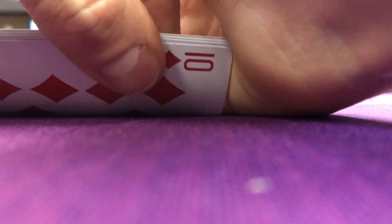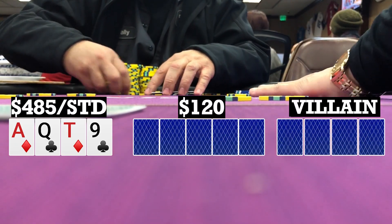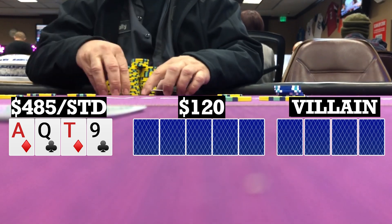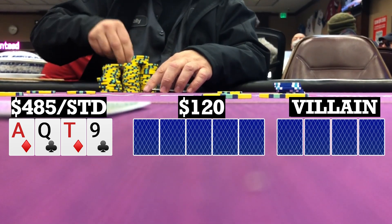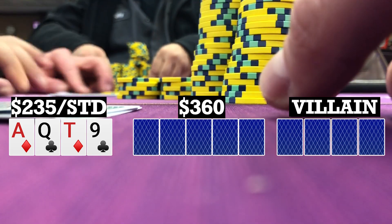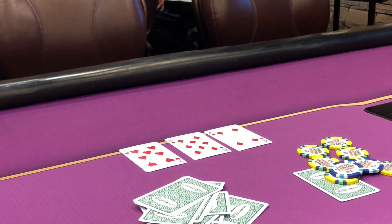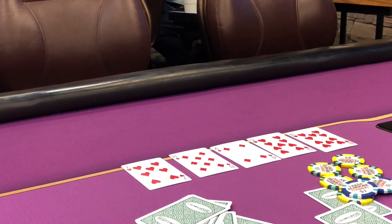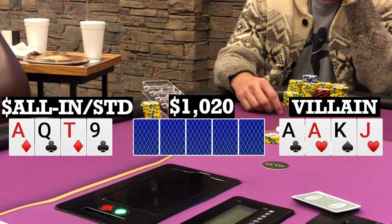Next orbit, I'm the straddler again and look down at ace-queen-10-9 double suited. There are three limpers to the button who makes it 70. My earlier self would have just called here, but being in the straddle, and this player on the button gets pretty aggressive — we're only up to seven-handed and I've seen him make this raise with a wide variety of hands — so I three-bet to 250. He quickly puts me all in, I call, and we're heads up. Flop comes 8-7-4 with two diamonds, turn brings a nine bringing in the backdoor flush draw. River is the ten of hearts, giving us two pair but also putting a one-liner and backdoor flush out there. My opponent turns over ace-ace-king-jack with the nut flush, and he takes it down.